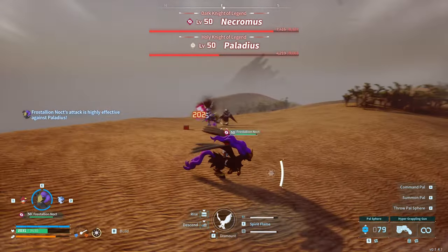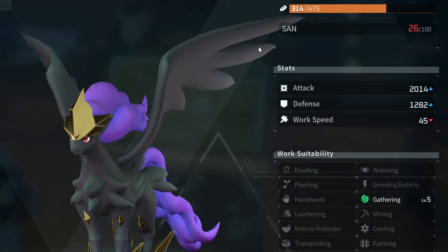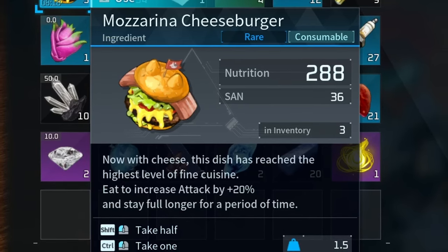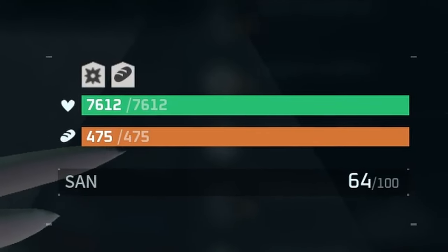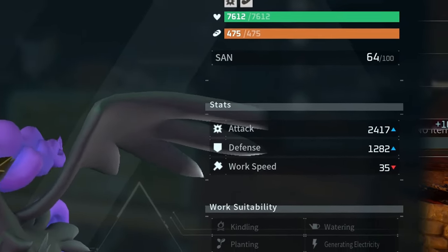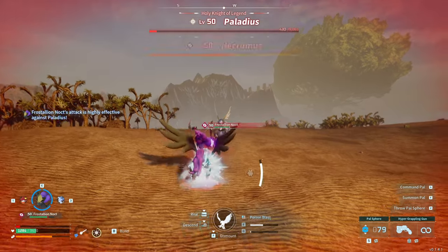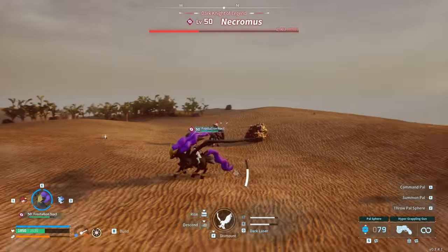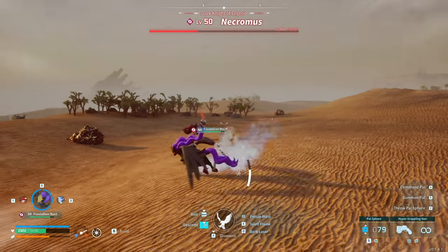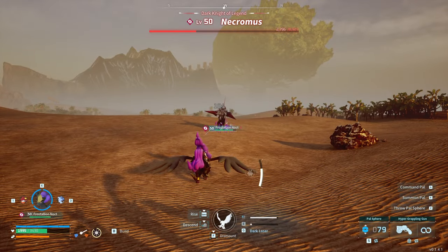As we have the pal traits, we can repeatedly breed for them and use this time for other pals. Fully specced out with a Maserina Cheeseburger that increases attack by an additional 20%, my Frostalion Noct's stats are over 7,600 health, 1,282 defense, and a monstrous 2,417 attack for a non-boss pal. In combat, it was absolutely melting pals away — even legendary pals and the final boss, Victor. If you're looking for a powerful pal, look no further than Frostalion Noct, with the highest overall stats of any pal in the game and an absolute menace when mounted.